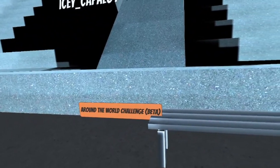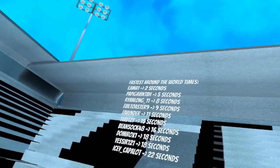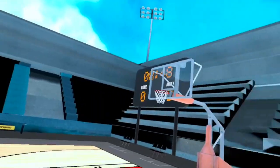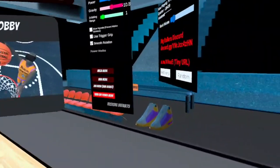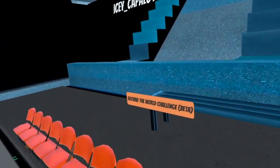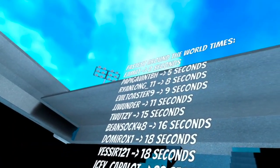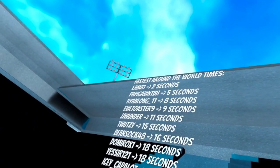Around the world challenge — be the fastest round time. It's a different challenge from the free throw. Before we do anything I just really want to look around. The floor graphics are really great. The best time is two seconds.